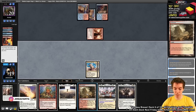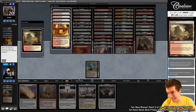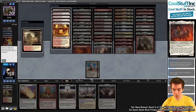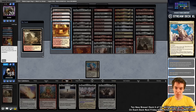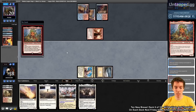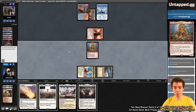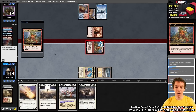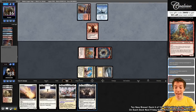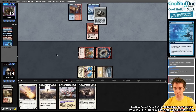We get Squee online next turn with Arid Mesa. We crack it for Plains to potentially cast Fury later, though life might matter too. We cast Squee — the Squee Mobile is rolling. We draw a land and bounce Squee to hand. Opponent mills Spell Pierce via Channeler but still no delirium — just a one-one Channeler on their side. We have Adeline and Ganjo coming next turn.